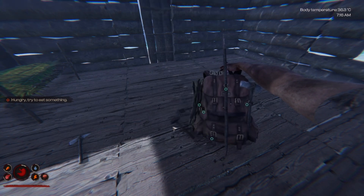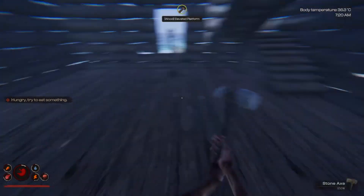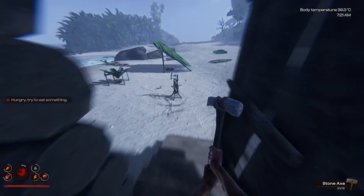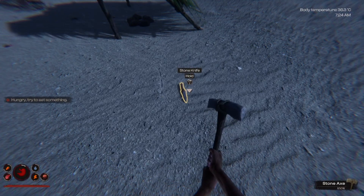Let's drop our stone hammer down onto the ground. You can see I have a stone pickaxe here, and then out on the beach here I actually have my stone knife, which I'm going to pick up.